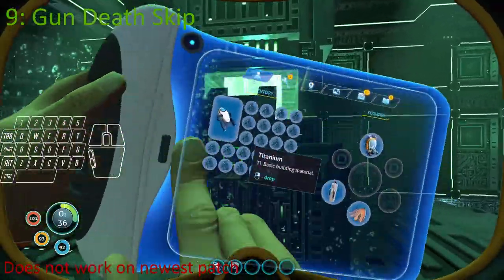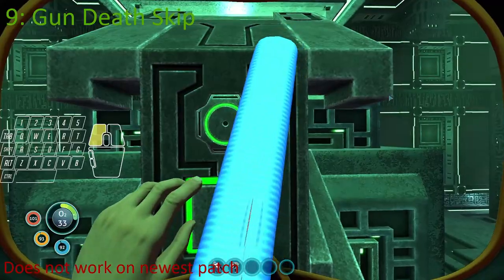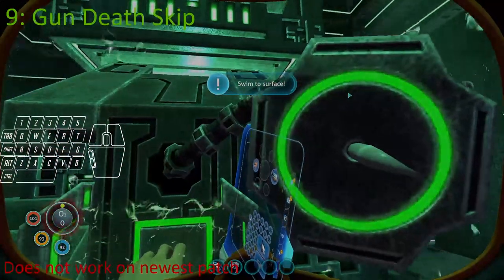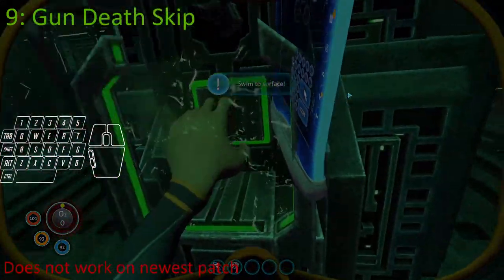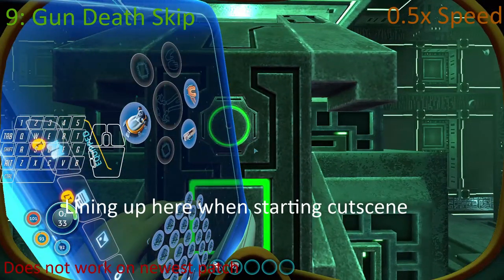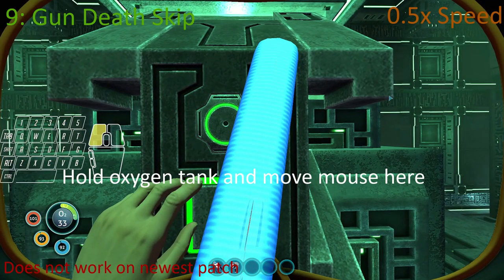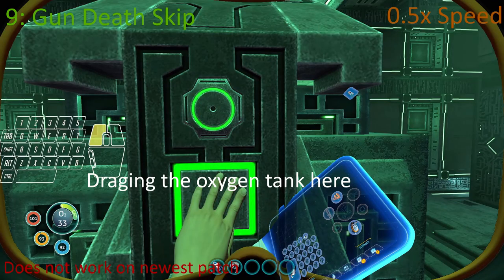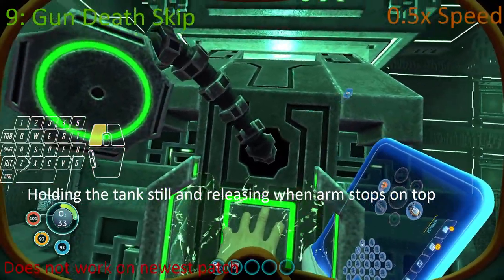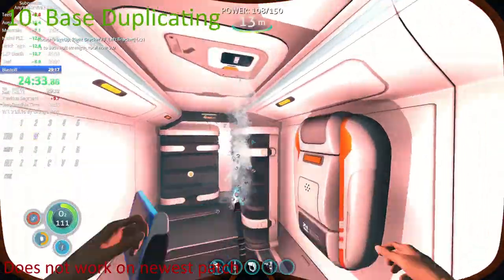Number 9 is the O2 Death Skip, also called Gun Skip. This is one of the most difficult glitches and is only used in Any%. It skips the gun animation when you deactivate the QEP gun by lining up a specific position and taking off your O2 tank while at zero oxygen, essentially drowning in the middle of the cutscene.